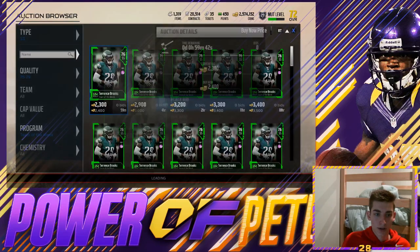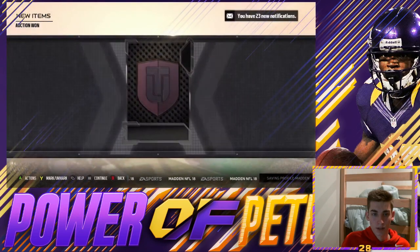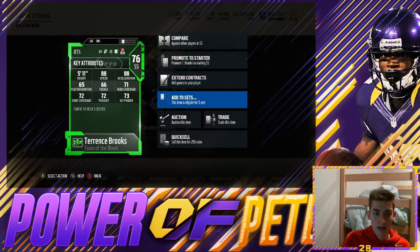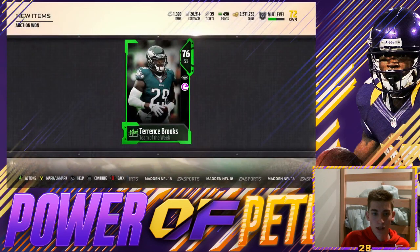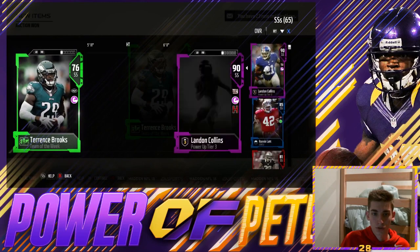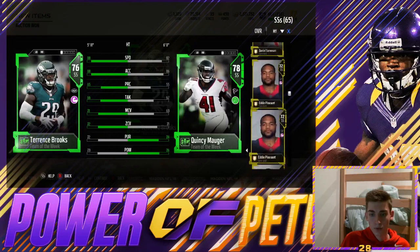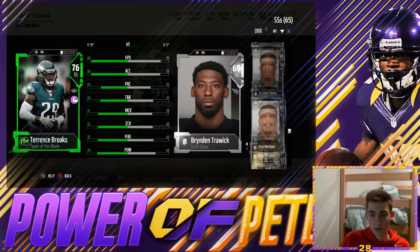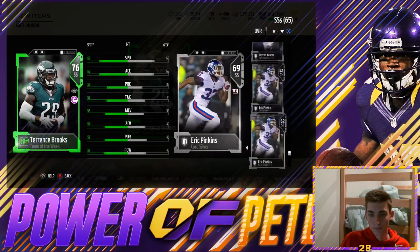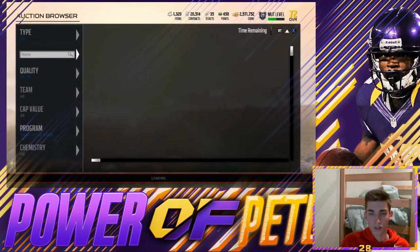I actually really like the look of this Terrence Brooks. 2,400 coins is going to be just the right price for me to snatch him up. He's not incredible, but I think he looks solid, especially comparatively to Malik Hooker. 88 speed is great — that's what really turned me on to the card. He also has 72 zone, 73 hit power. He's pretty well-rounded. I think he's going to be an excellent guy for our strong safety position. Our current starting strong safety was Akeem King — 85 speed, 60 zone, 59 hit power. Terrence Brooks is an upgrade at the position.